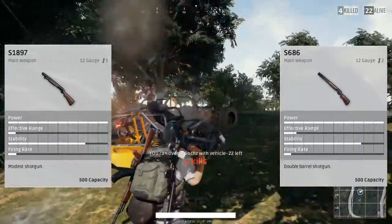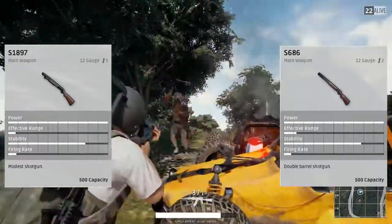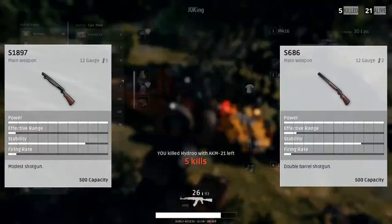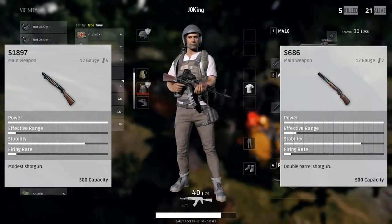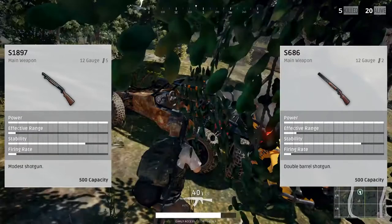They both use the choke and bullet loops, and they're both about the same rarity as common — you can see them almost as often as the pistols. The difference between the two is the ammo size and a bit of the stats, but the S686 hits like a truck. This gun has massive damage output as a shotgun, and it's only double barrel, so you only get two shells at a time.